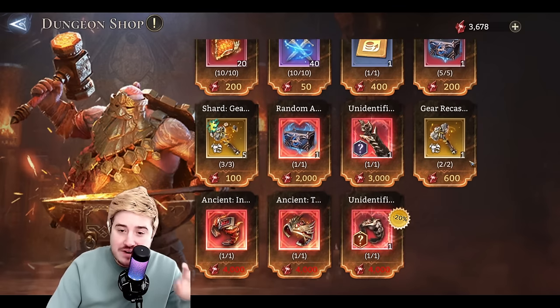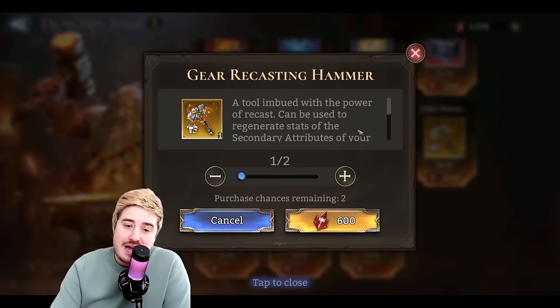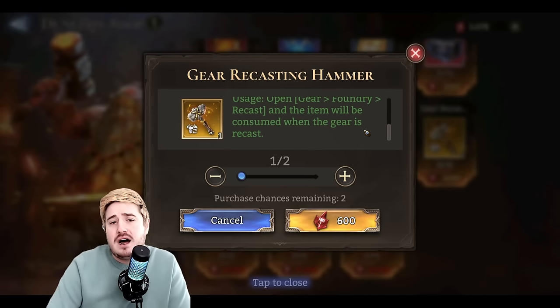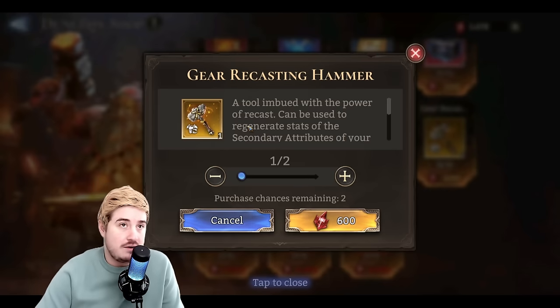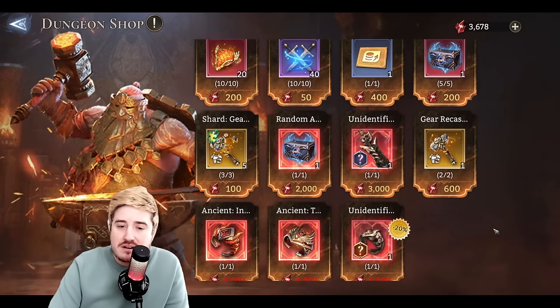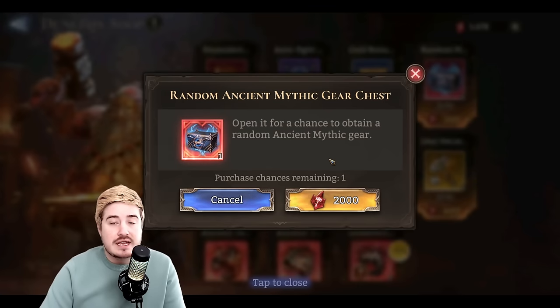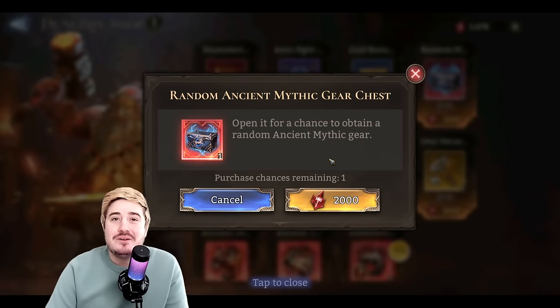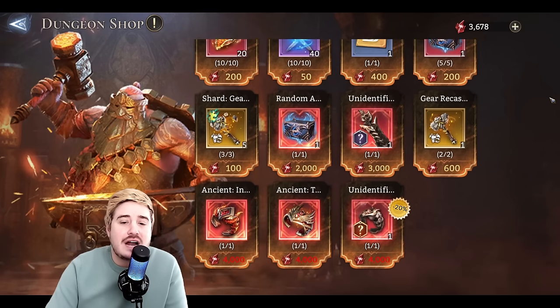This is just for normal non-ancient gear, and I've done it so many times on the test server — it's like a one in twenty chance you get what you're looking for. Total waste of currency. So to circle back: there's a guaranteed ancient mythic that unlocks at stage three. It's pretty solid at 2,000 crystals. However, it easily could be a soulbound arcana attack ring with good substats, or it could be a life force weapon with flat defense and flat HP — just trash. It's not worth the risk; you've got to go for the big stuff.